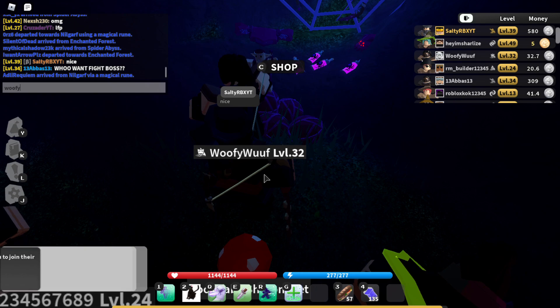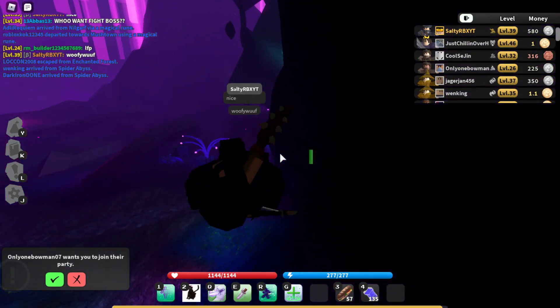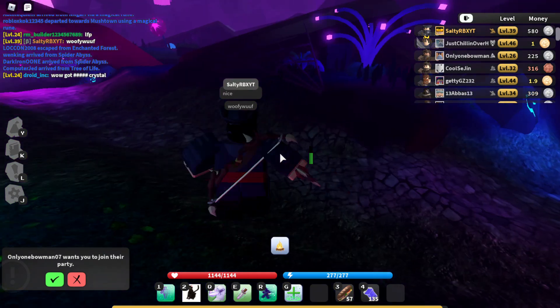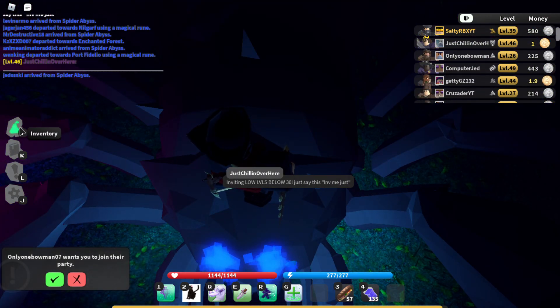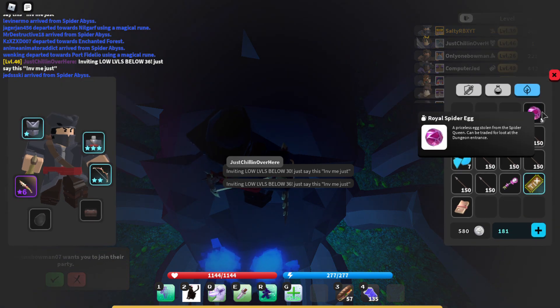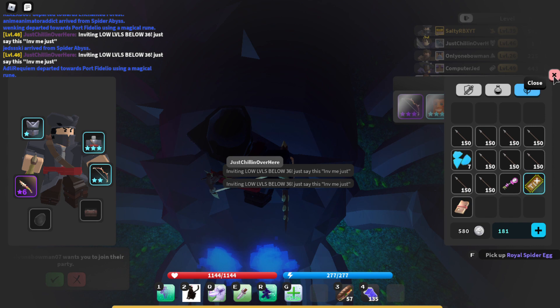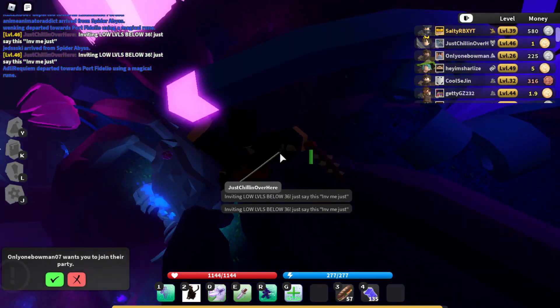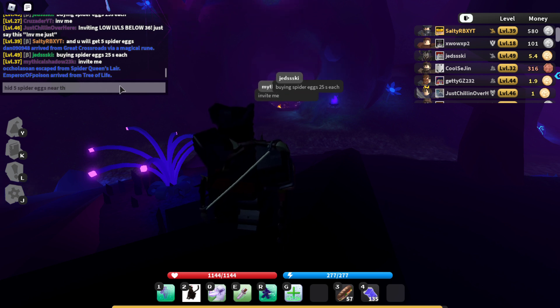Okay, next one — last one. We're gonna make this super hard, extra hard. We are going to put the last five eggs on the spider queen, because you know, it's logical to do that. Oh yes, that is beautiful — five spider eggs near the dungeon cave.